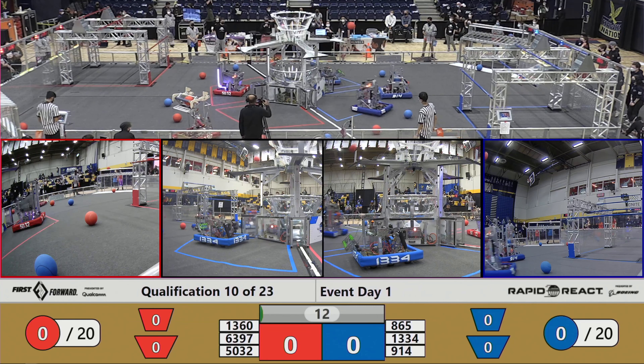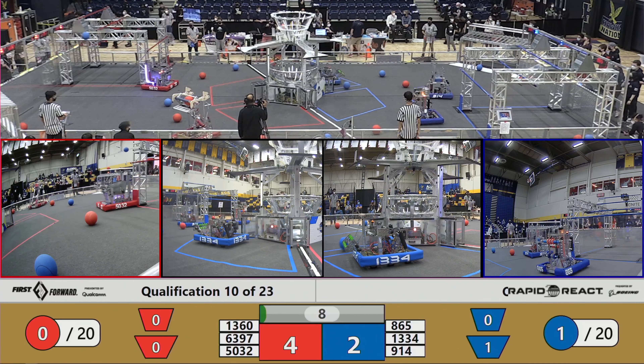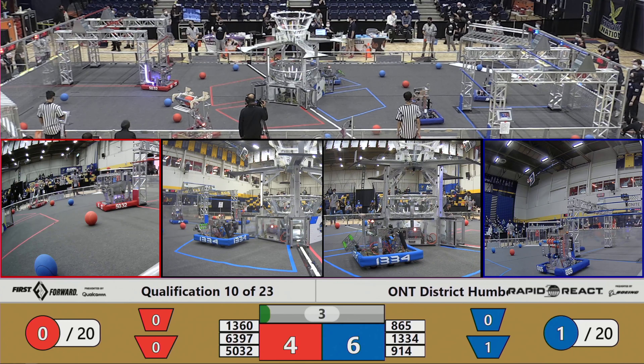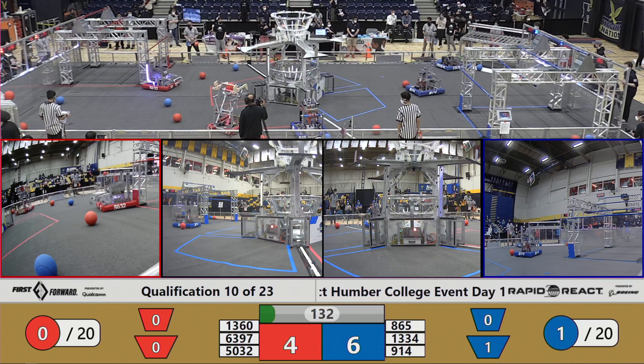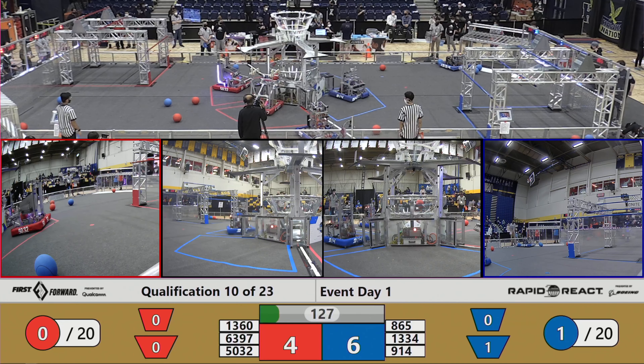Immediately 865 pops up a blue cargo into the lower hub. 5032 tries the same thing. We got a long shot of blue cargo from the blue terminal — it's not going to quite go in. Robots are still taxiing. We got two robots on the Red Alliance; a third robot was not added to this match. We are missing one team. 1334 is going to go crash into that terminal and try to get that blue cargo as well.